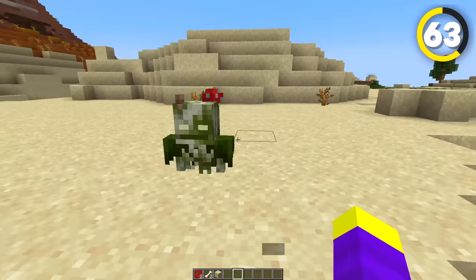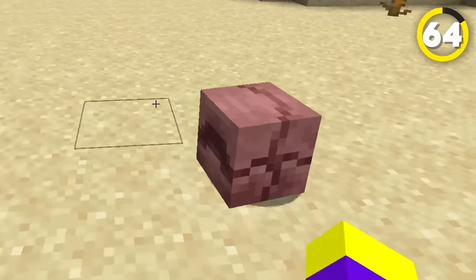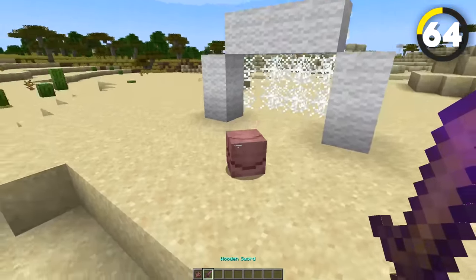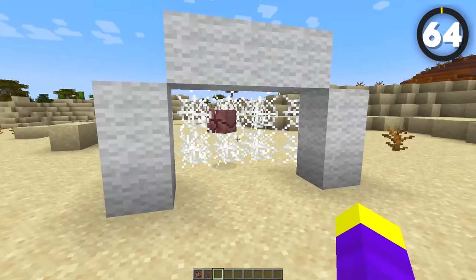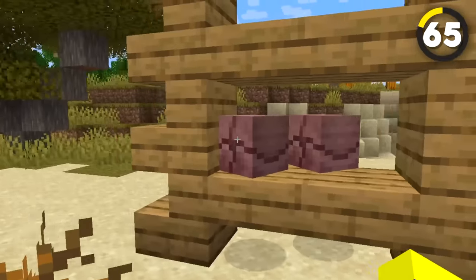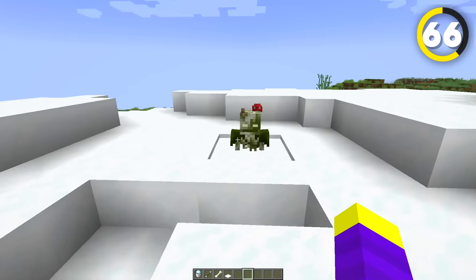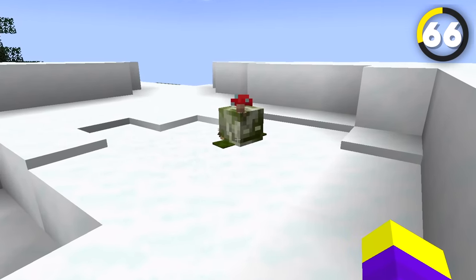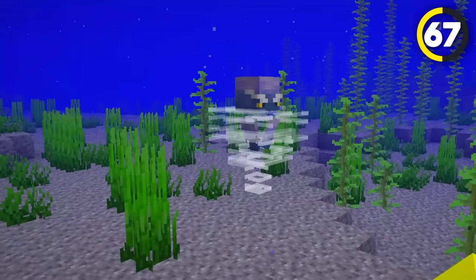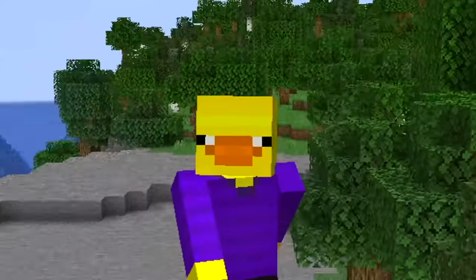You can also trap a bogged in some sand and it will make it look like someone died while traveling the desert. When an armadillo rolls up into a ball, you can use it as a soccer ball that you can even play with using a knockback sword. And a rolled up armadillo can also look like some boxes on the ground, or on some shelves. If you put a bogged in some powdered snow, it will look like somebody died while traveling in the snow — the only problem is that the bogged actually does die in the snow eventually. And finally, if you spawn a breeze in some water, it kinda looks like a jellyfish.